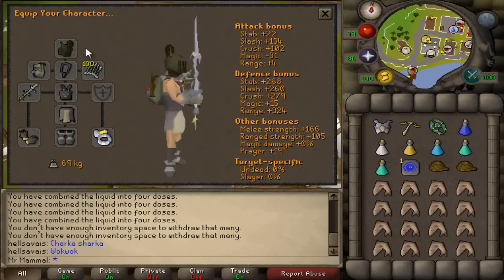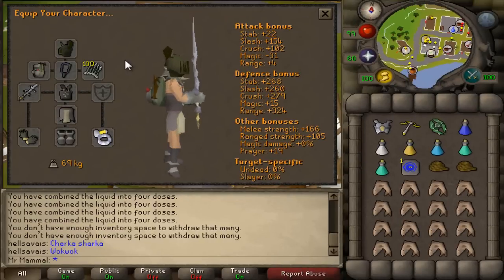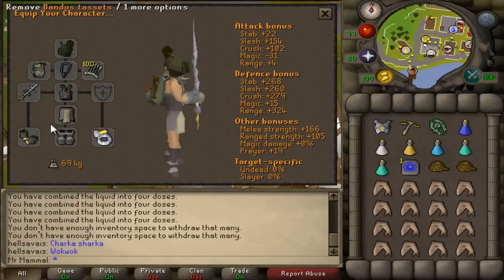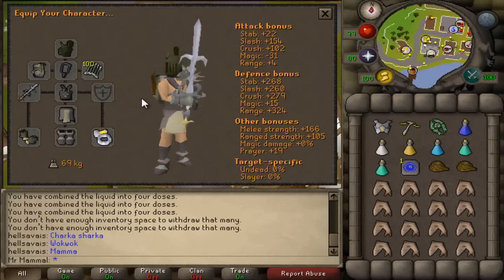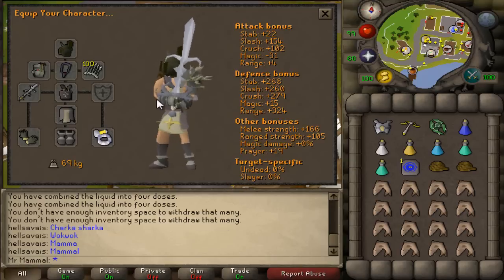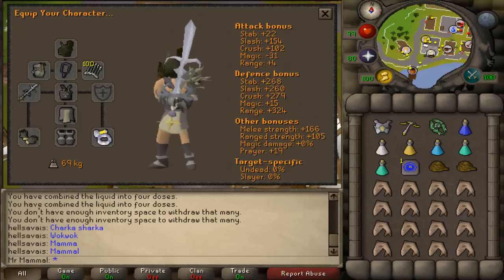Those are your two basic setups. If you are on a slayer task, replace the Verac's helm with a slayer helm. If you have high range, make sure you're using a setup like the second one and use the best gear you can. Depending on your stats, choose the setup that is right for you, and let's head over to the Shanty Pass bank.